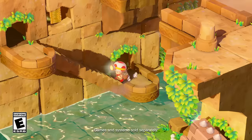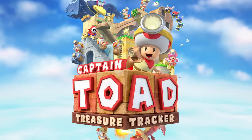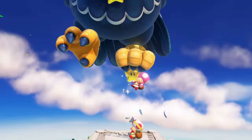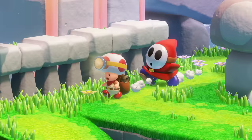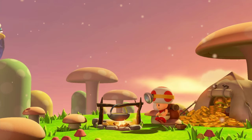Captain Toad is headed to the Nintendo Switch system for one huge treasure hunting adventure. Captain Toad Treasure Tracker. One day, when Toadette joins him on his journey, something goes wrong. Oh no! That monstrous bird Wingo has stolen the Power Star! Now our stubby hero's stick-to-itiveness will be put to the test. Can he retrieve the Power Star?